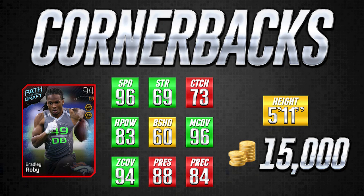Man and zone coverage determine how the computer reacts in coverage. Press is one that I think gets underrated — if you press your cornerbacks to bump opposing receivers and throw off their timing, that is a very important attribute. The higher press is, the better. Play recognition is the last one, and we also include height and cost on the far right-hand side.